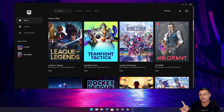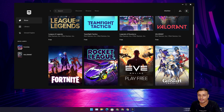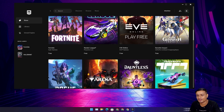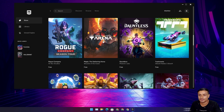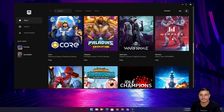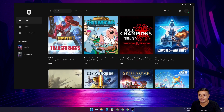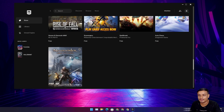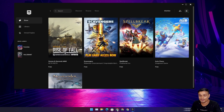We can also get Valorant from here. There's also EVE Online, some game I never played, and Fortnite — which is actually the reason Epic Games store is so huge. You can see there are some really cool games like Warface, and almost all the major free-to-play games are listed here.